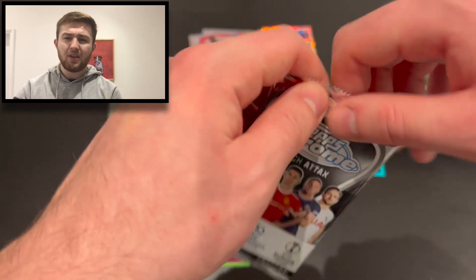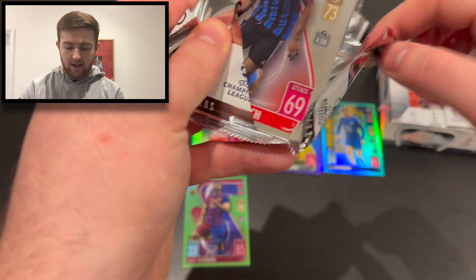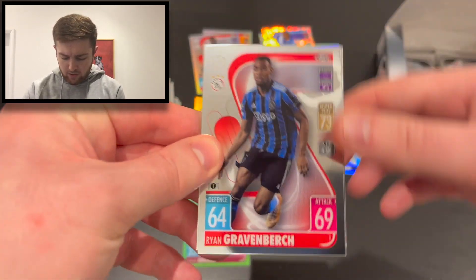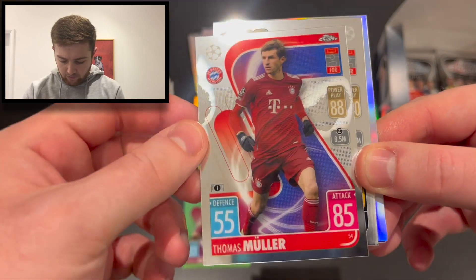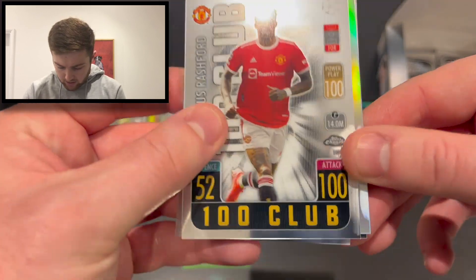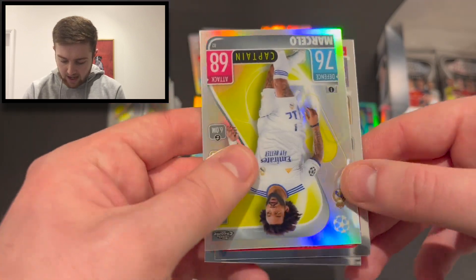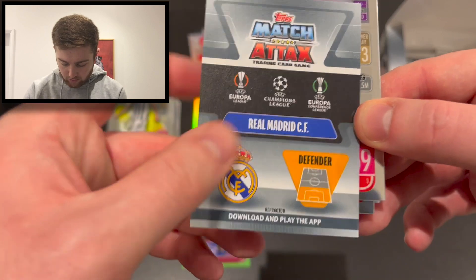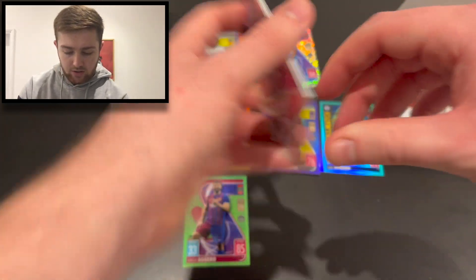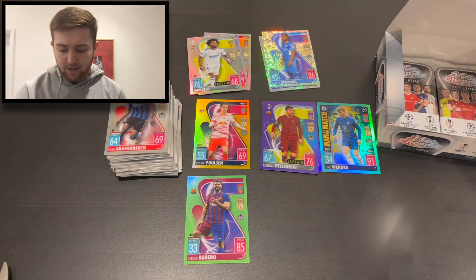Edinson Cavani for Man United rounds out that base pack. Into another pack — could we find an auto? We've got Ryan Gravenbirch for Ajax, Thomas Müller for Bayern Munich, Marcus Rashford 100 Club — very very nice — and Marcelo captain for Real Madrid, a plain old refractor. Pretty decent.